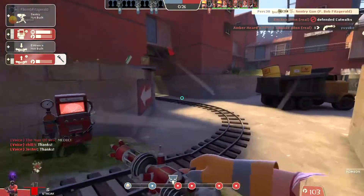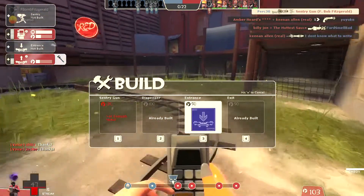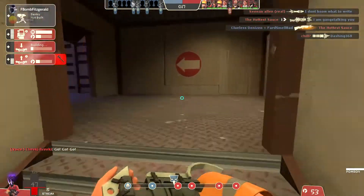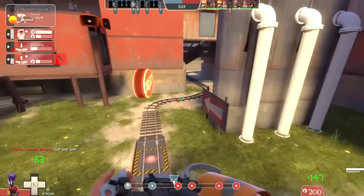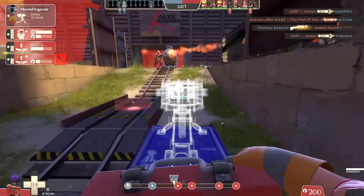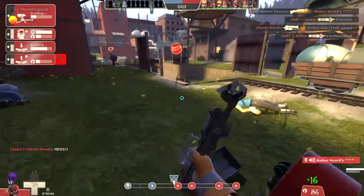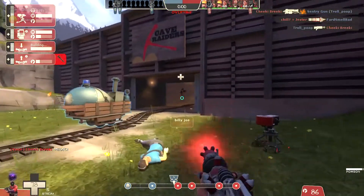I'm actually going to drop back and build a teleporter in case we lose the first point. But also selfishly I kind of want to give them a chance to cap, because I've got a good feeling I'm gonna go godlike if they get the cap and I have five more minutes to get five more kills. I don't think they're going to get it — let's just put up an insurance gun here.